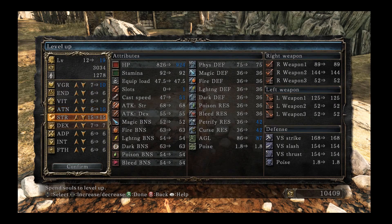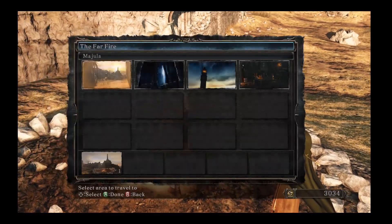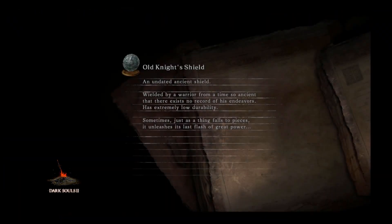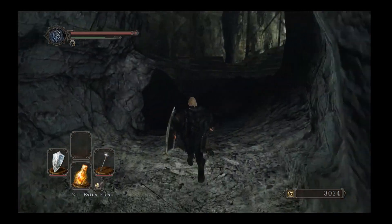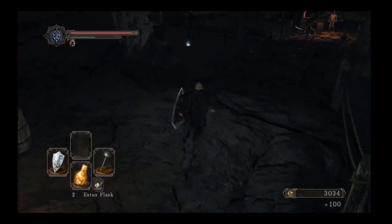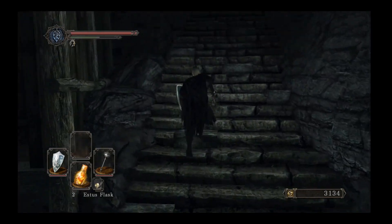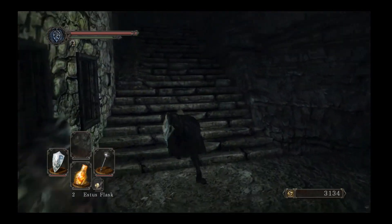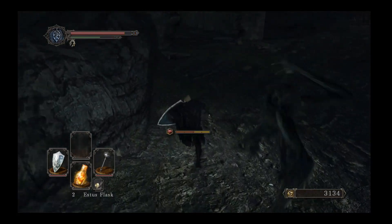We're pretty much done with our stats for now: 10 Vigor, 10 Attunement, 15 Strength, and 7 Dexterity. I'm going to slow the next part down because this is the second hardest part of the run. We're going to run through No Man's Wharf and hit the bonfire like three times — it'll be pretty hard. I recommend running off into the water right here because the bandit to the right usually gets a few hits on me. The goal here is to get to the bell and ring it, knock down the bridge, get to the bonfire, then take the shortcut to get the Fragrant Branch of Yore, then get to the bonfire to reset. Make ourselves human if we die during the process and summon the phantom to take out the boss.